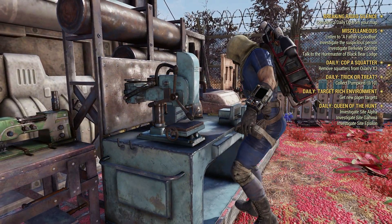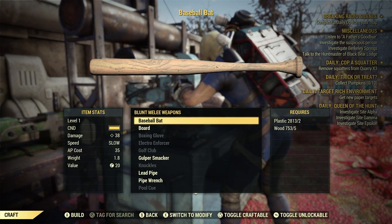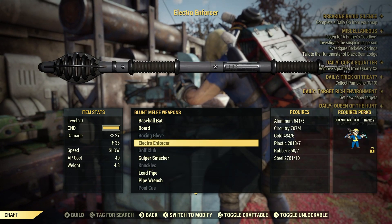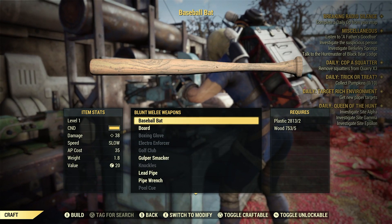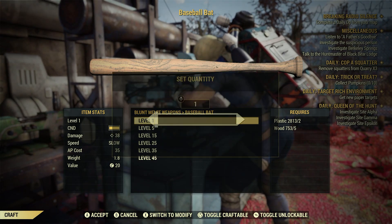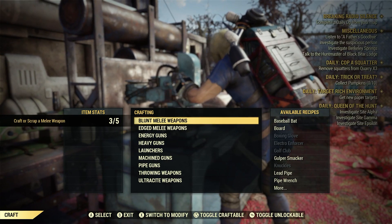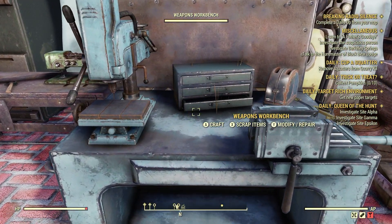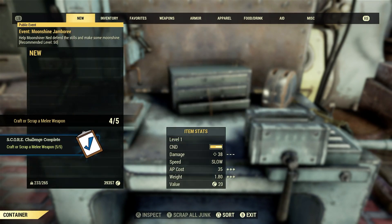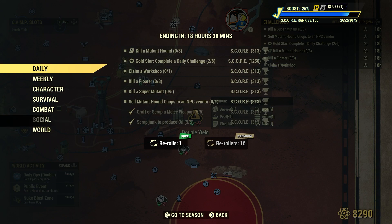We're going to craft. Usually one of the first things you learn is a baseball bat and a board — these two things. A lead pipe and a pipe wrench are also among the first things you learn as a new player. Let's craft a couple of level ones; it doesn't cost a whole lot — two plastic and five wood each. We'll craft three of them. Three for five. Back out, scrap these baseball bats we just crafted, and get some stuff back anyway. Done. Craft or scrap a melee weapon, five for five. Easy as that.